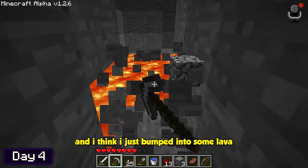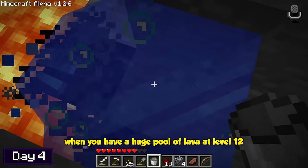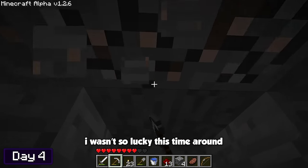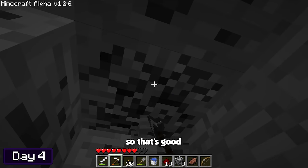I bumped into some lava — everyone knows when you have a huge pool of lava at level 12 there's bound to be some diamonds nearby, right? Yeah, I wasn't so lucky this time around, but I did manage to get some iron and coal, so that's good.